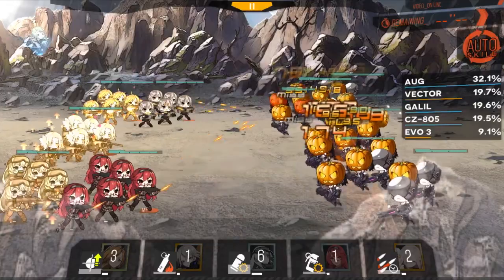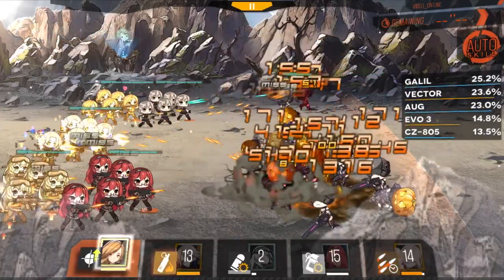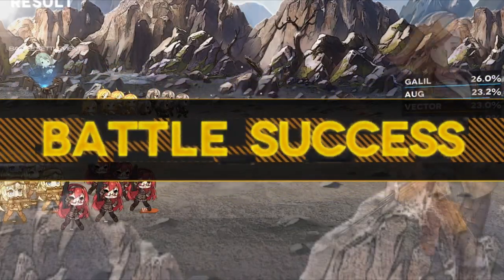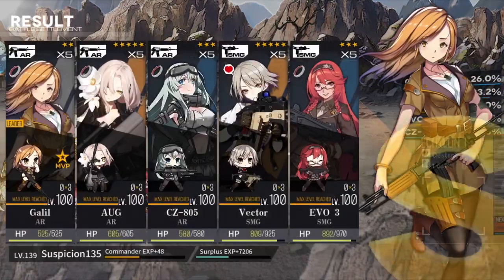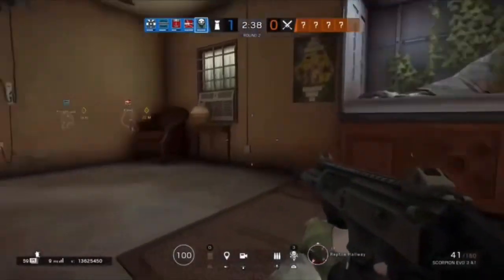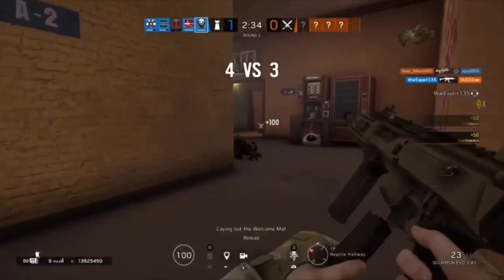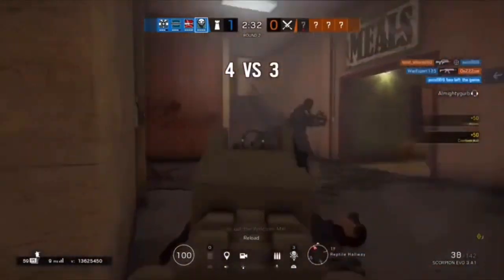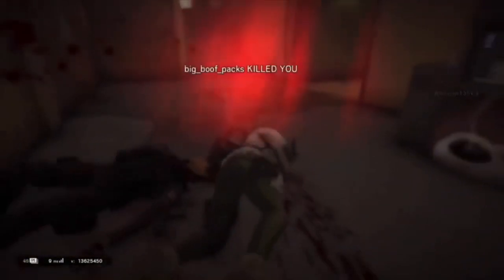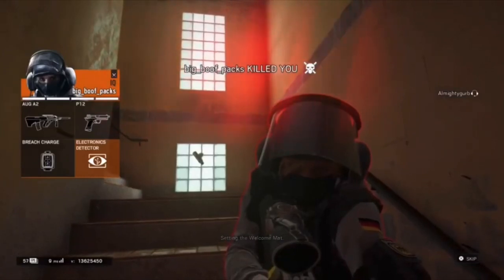I'm starting to see a bit of a pattern here: Galil, CZ-805, Scorpion Evil 3, Eretz-160, the M9. Although at this point, it's not at all surprising. I swear, World at War had better weapon balance and all enemies ever used there was an MP40 and stopping power. Before I give myself a seizure, I'm just gonna end off here. Scorpion does pull away, at least for me, but there's nothing really special about it — simply yet another victim of the mega nerf hammer.